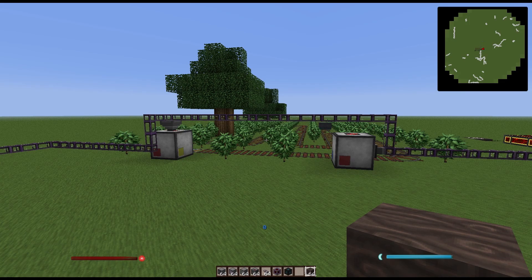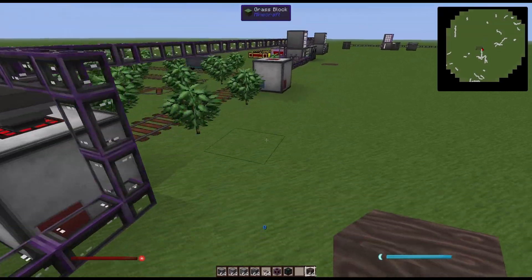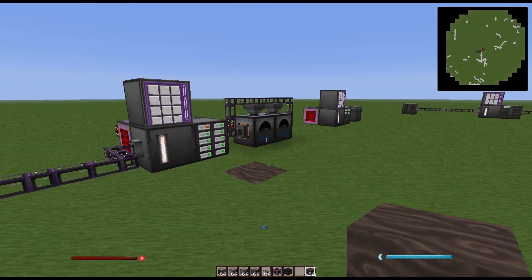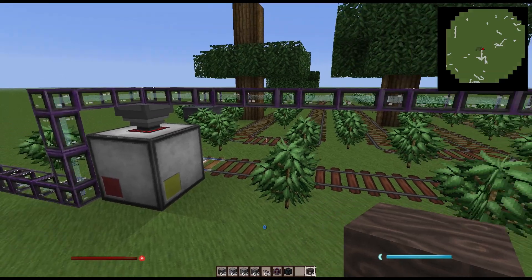Here's an example of one of the many uses for the ME network. I have a Steve's Cart running, automatically farming wood. The cart is exporting its cargo into a cargo manager, where it is automatically input into the network, which is where these furnaces are turning wood into charcoal. The charcoal is then put into another cargo manager, which fills the cart and allows it to run.